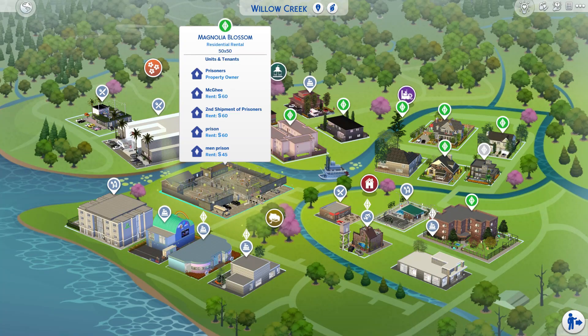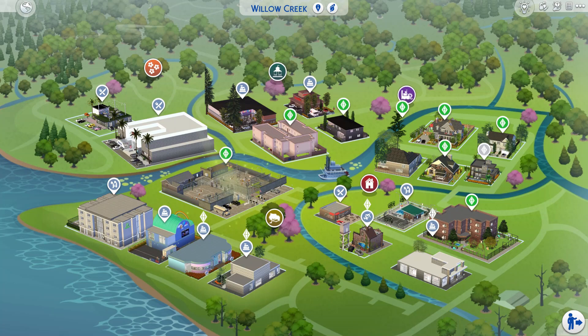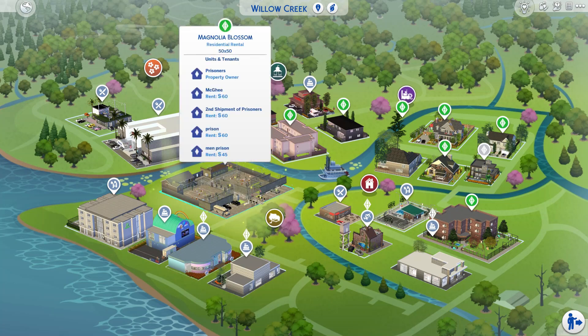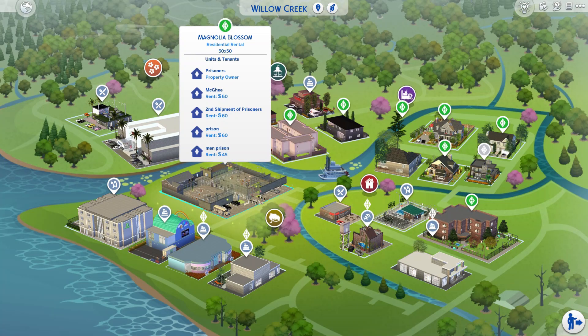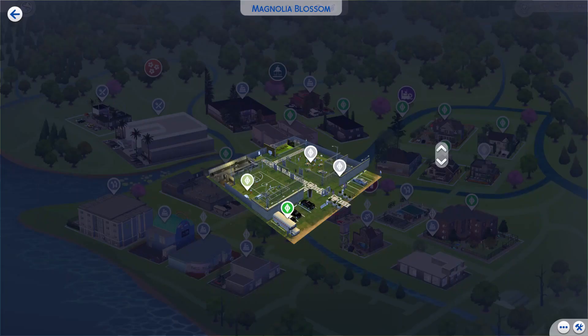The next thing I'm going to do is go into Manage Worlds so I can show you where I place my prison. If you chose to download the prison from Black Life Sims, it will require being placed on a 50 by 50 lot. I'm using the one in Willow Creek. Let's jump into Build Buy mode so we can change it to a residential lot and make some changes.